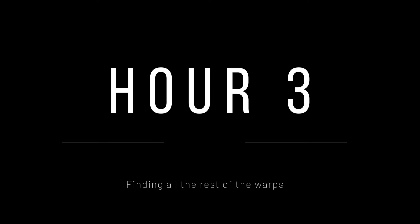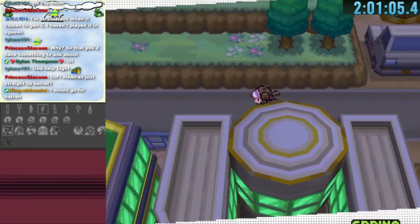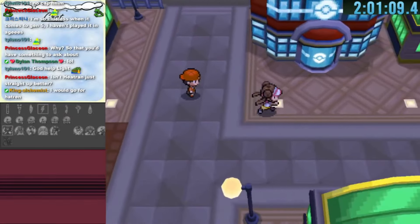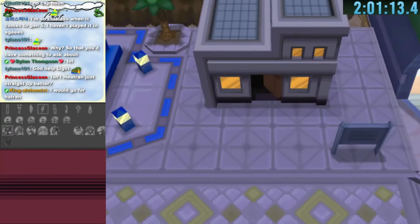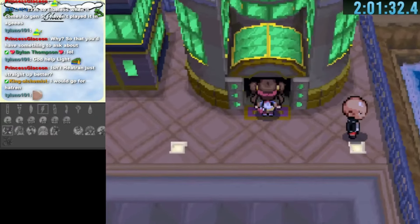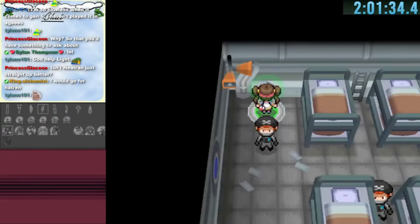The third hour: finding all the rest of the warps. We begin exploring Driftveil City through the Nimbasa pathway found earlier. The Pokemon Center warp leads us to Undella Bay, a great warp for the future. The next warp leads to one of the Plasma Frigate teleporters.